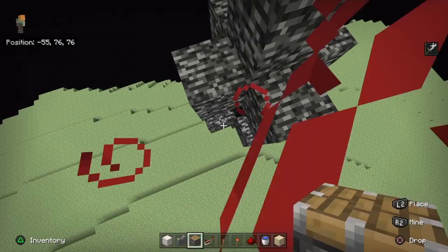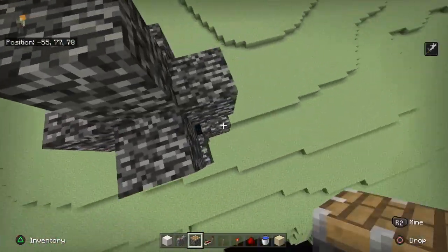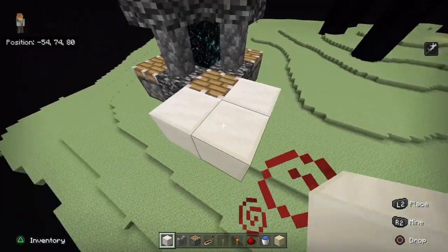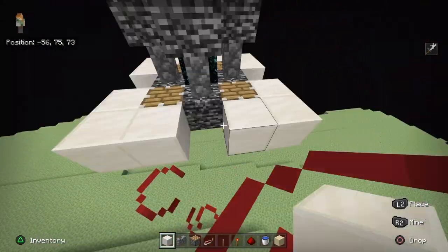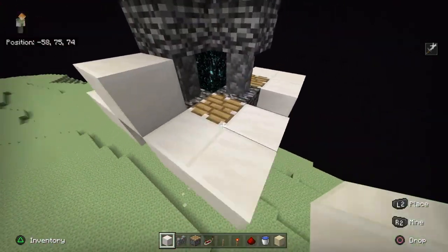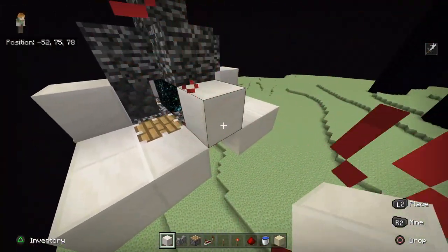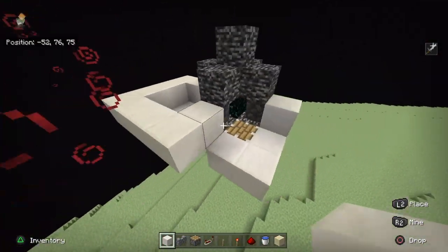Then you're gonna need four pistons — place them like this: one here, one here, one here, and one here. After that, grab any building block — I'm using quartz — and do a shape like this with three blocks surrounding each piston. Then go on the top block and place another block on top; this is just temporary so you can remove it. Do it for all the sides, then make a wall out of these blocks, surrounding all of this.